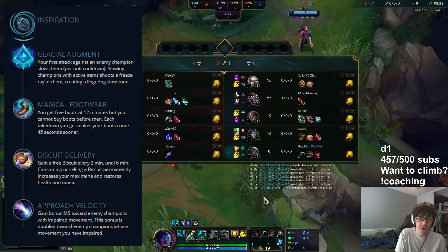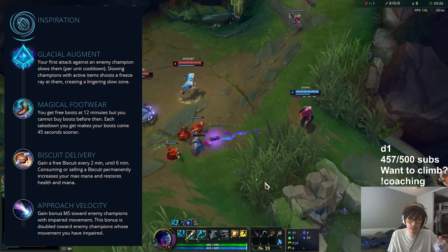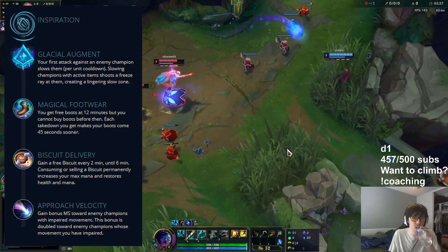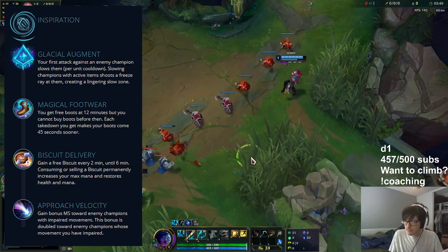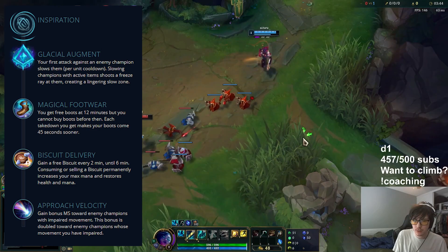After that, most people are going to be taking Biscuit Delivery. As we've said, we want to be trading quite frequently and stacking our souls, so with trading comes HP and mana loss. Biscuits help supplement this a lot and allow you to continue to pressure during the laning phase.